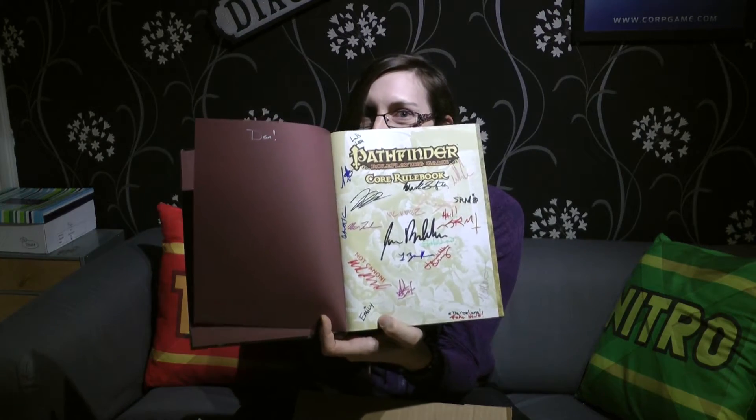Now, they also sent us another prize and this one is also really special. Not quite as many things in this one, but it is an incredibly special prize. So if you like Pathfinder, pay attention — because we are giving away the Core Rulebook. And I'm sure any Pathfinder fan already has the Core Rulebook, but you don't have this one. This one is special because right here, at the start of the book, the whole team have signed it. And this can be yours too.